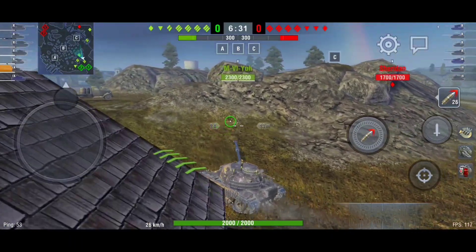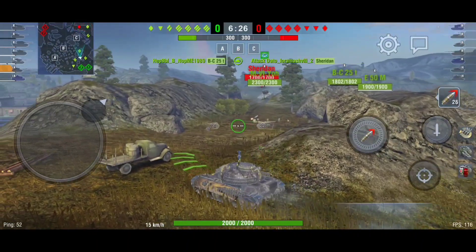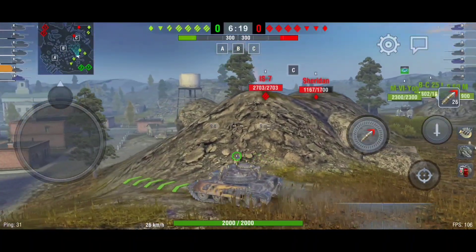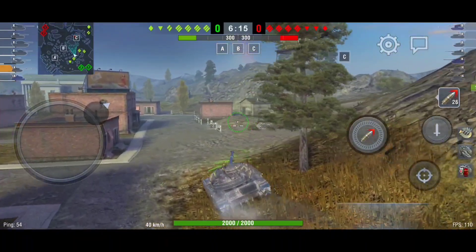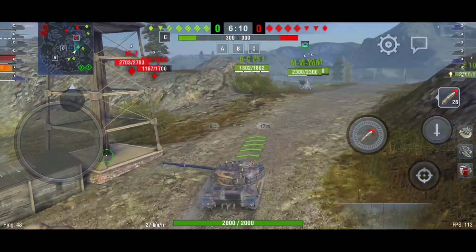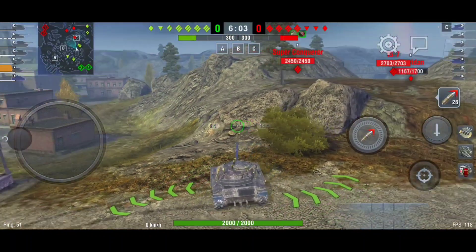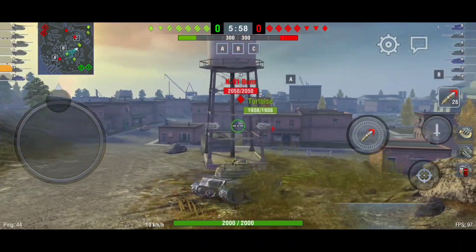Right wing medium side. The IS-7 going heavy side. M6Q E50M pushing medium side. Behind me the Tortoise and AMX M4 are camping — look at this, a heavy tank camping on a TD spot. I will try to flank them but carefully, because we have the K91 there.